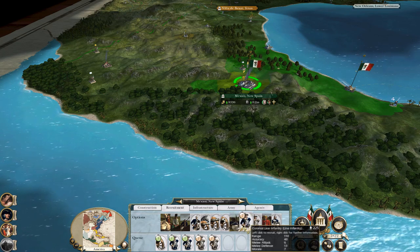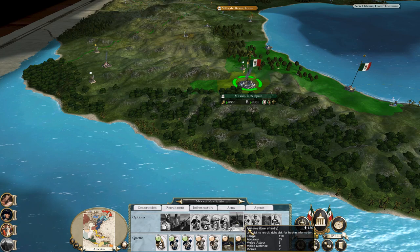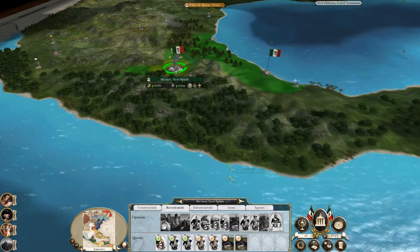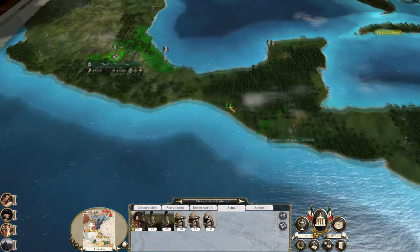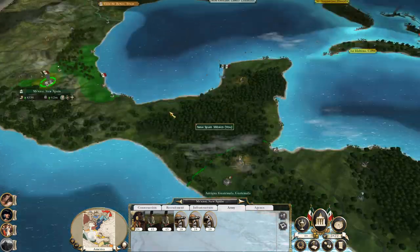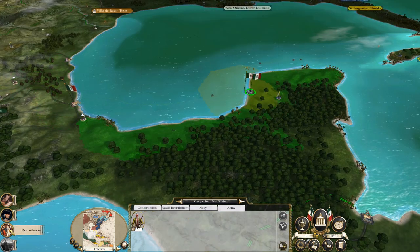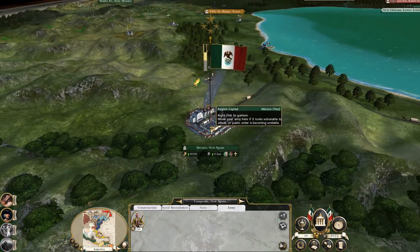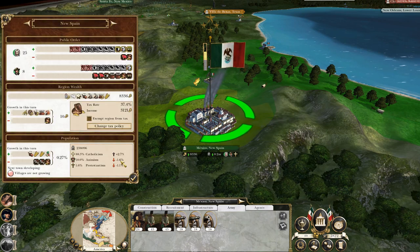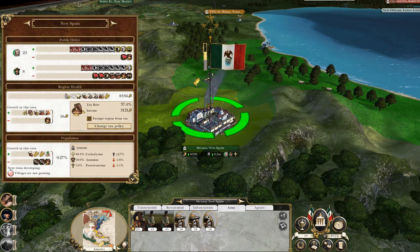I've got a line, so let's get some Fusileros. That army will be strong enough to go down south — or even sail them down south, might be quicker. Let's check how religion is going. Everyone will be converted in not very long.